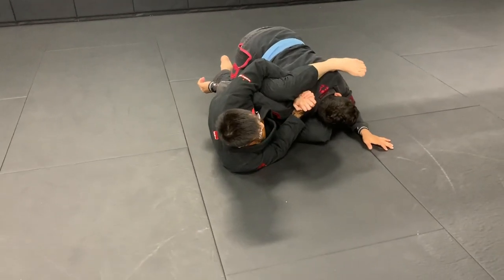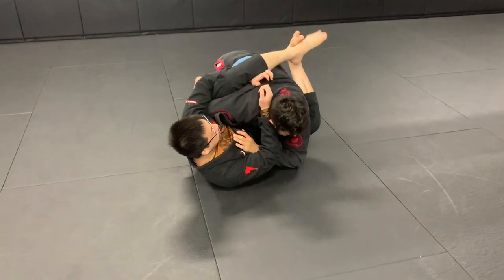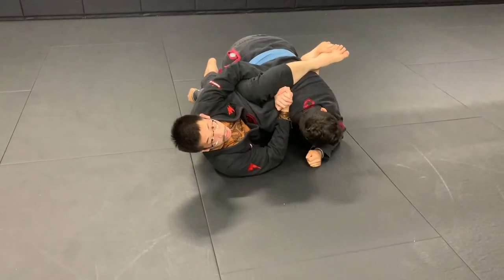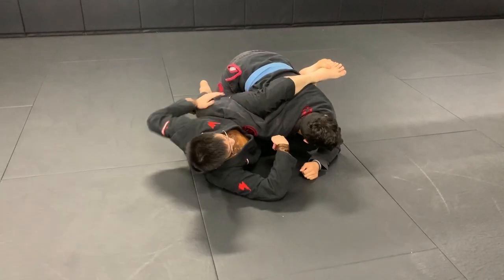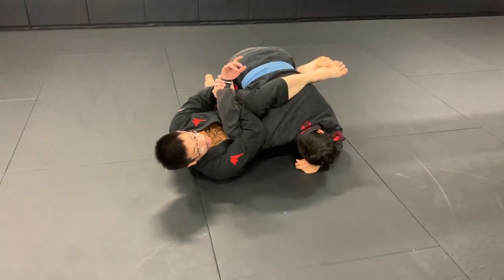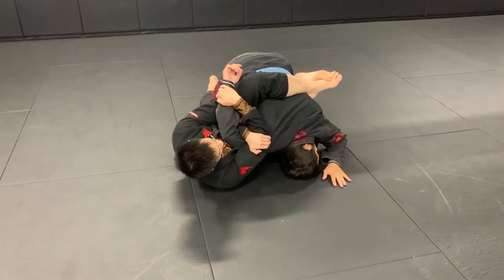Another thing I can do from here — once I'm here again — another thing I can do is start attacking this arm. Because I'm on the side, his weight is down, I can start attacking Kimuras. Reverse Kimuras too.